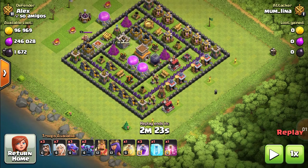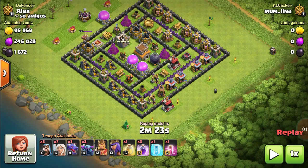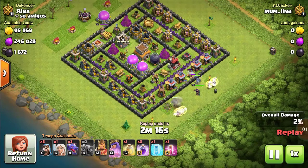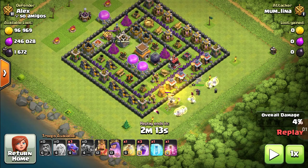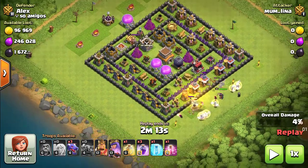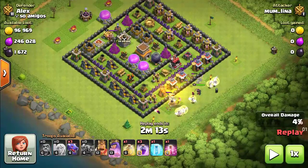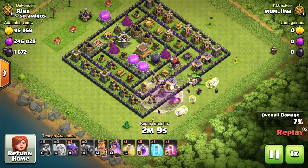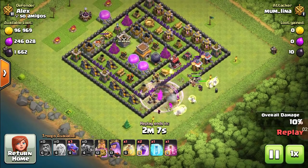The attack strategy goes like this: first, you deploy two Pekkas and put three healers behind each Pekka. Then start off with your Queen, gradually deploy all your Wizards, then send in your King. Your target is to make a funnel.